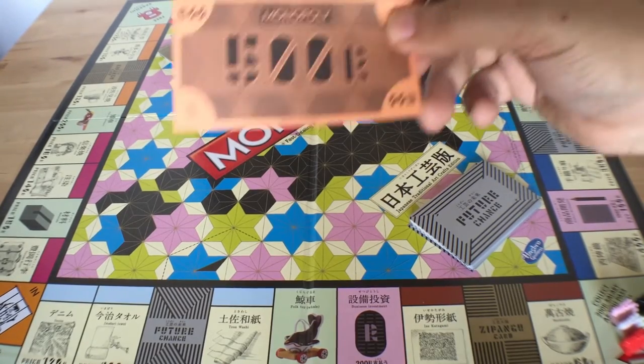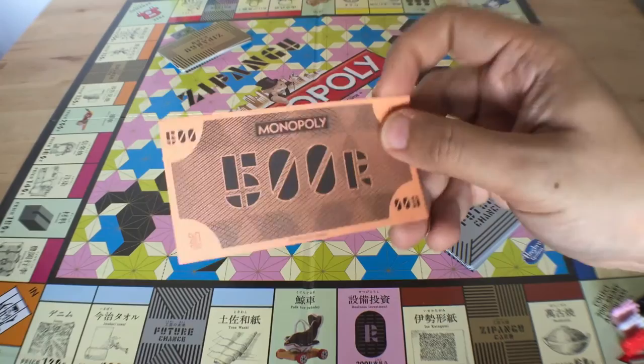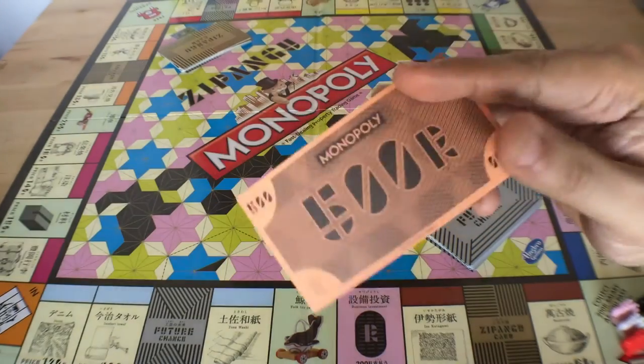The other change is the money. We don't use dollars — we use Ryo. And in traditional fare, of course, it's made of paper.